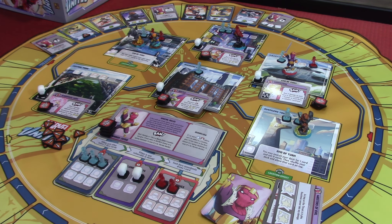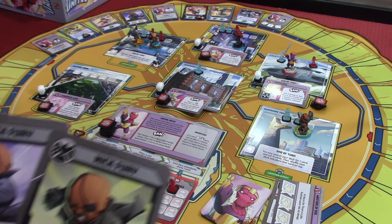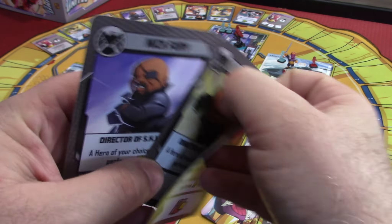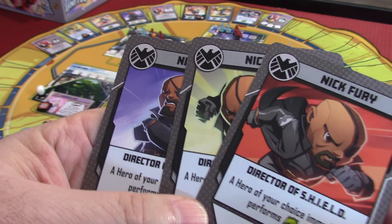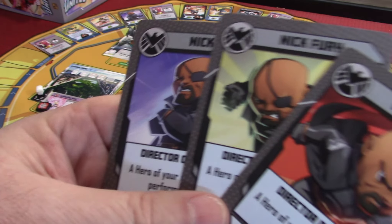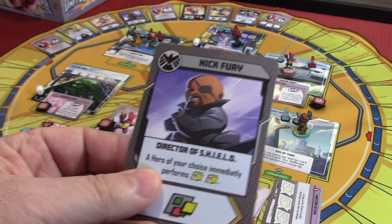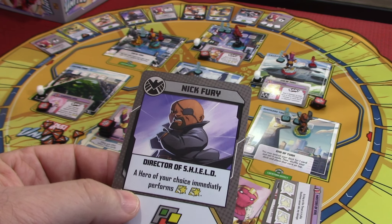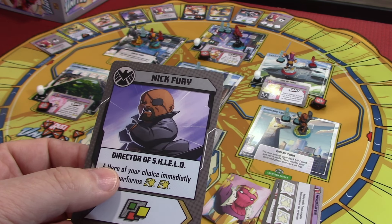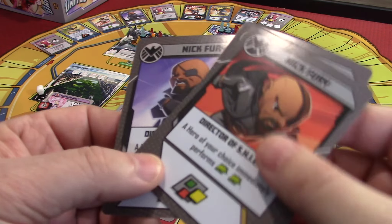So now we're going to Nick Fury. We're all damaged — we've got to uncover the thing that allows us to heal. He's going to draw a card. A hero has two moves — this might be really useful for us. He's got a move right now from War Machine. That will allow him to move. A hero of your choice immediately does this — not that helpful right now. I think we're going to play this one, which gives us a move and will allow somebody to move. A hero of your choice will get two moves.